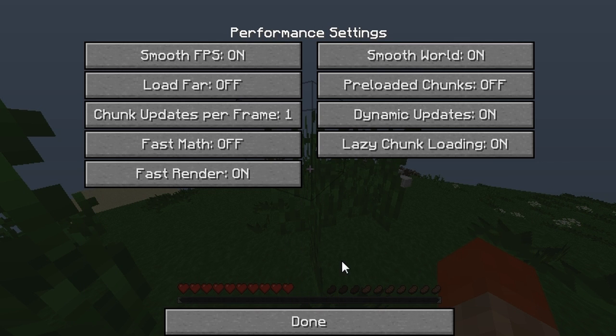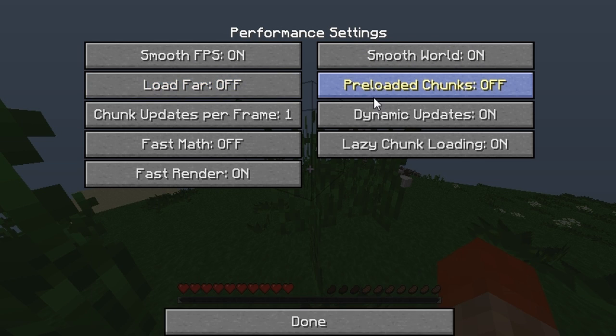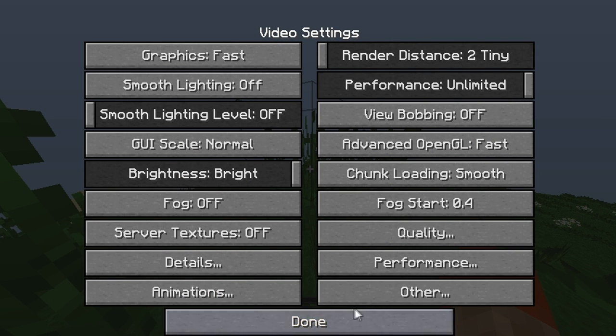For the Performance tab: Smooth FPS On, Smooth World On, Load Far Off, Pre-loaded Chunks Off, Chunks Per Frame set to 1, Dynamic Updates On, Fast Math Off, Lazy Chunk Loading On, Fast Render On.